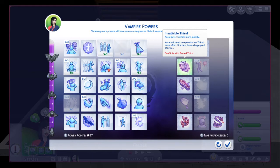The next weakness is Insatiable Thirst. Basically, you would have to drink from Sims more often.